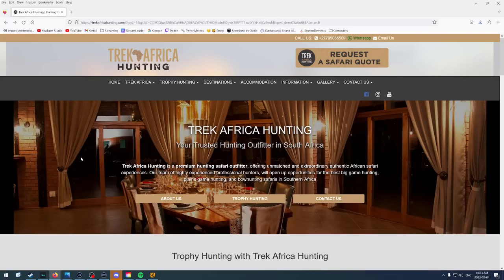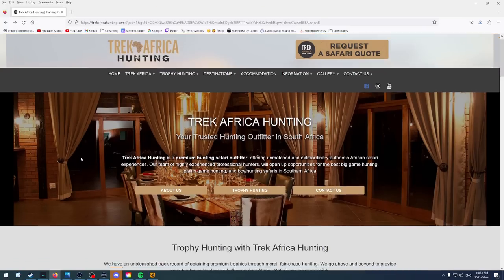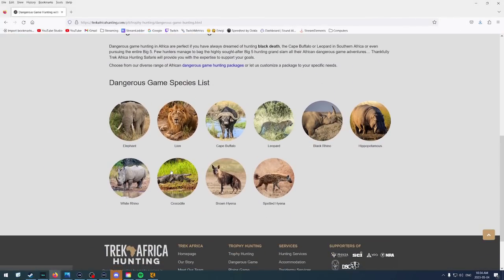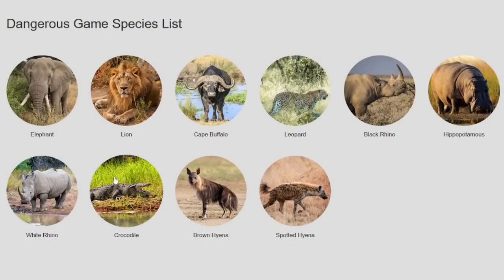I went to the internet and searched for the most hunted animals in Africa. I found a site — Trophy Hunting with Trek Africa Hunting — and they have a category for dangerous game. Their dangerous species list includes: elephant, lion, Cape Buffalo, leopard, black rhino, hippopotamus, white rhino, crocodile, brown hyena, and spotted hyena. We already have lions and Cape Buffalo in the game, but that's it from this list.